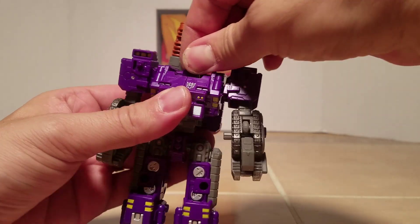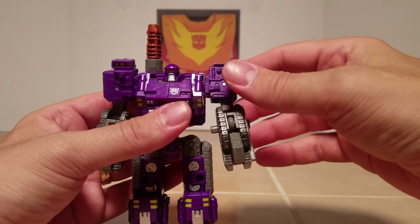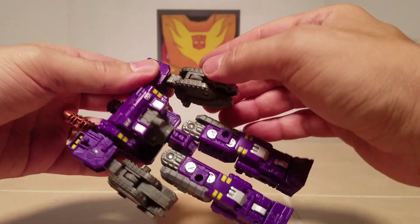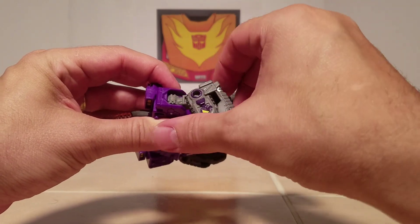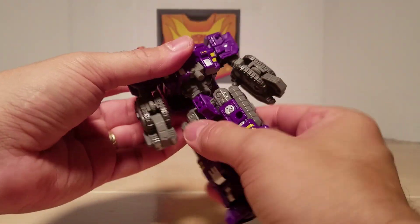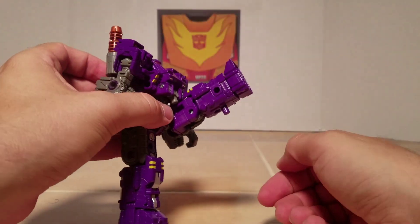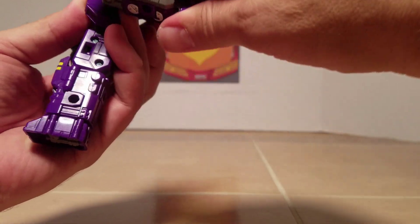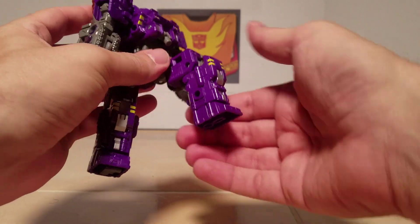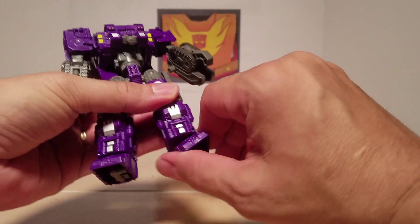For articulation: his head will do 360 degrees but has no up or down movement. The arm will do 360 degrees. He does have an upper bicep swivel. Not quite 90 degrees on the elbow. The claw goes in and out. Full 360 at the waist. The other arm is the same. The leg goes up more than 90 degrees, and he's got 90 degrees at the knee.